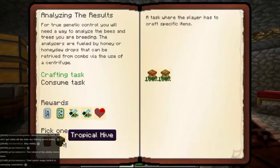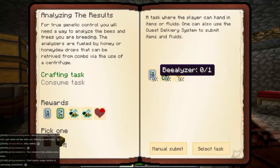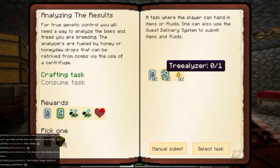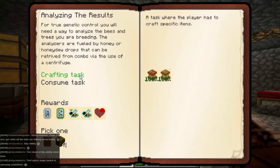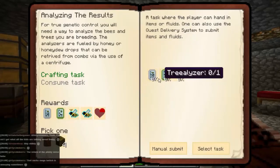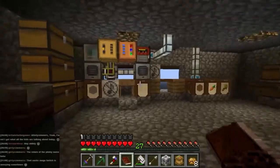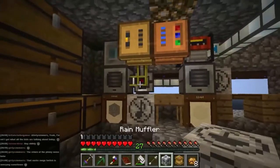There we go, we can claim this reward - tropical hive or reward bag. Oh it's going to give us a Beelizer - excellent, don't you have to make it! Oh OK, I do need to make it. Alright - so that's giving us a carpenter and a centrifuge, and now we need to make a Beelizer, a Treealizer, and a Honeydrop. I won't bother doing that for the quest just yet, but I will put this centrifuge up here.